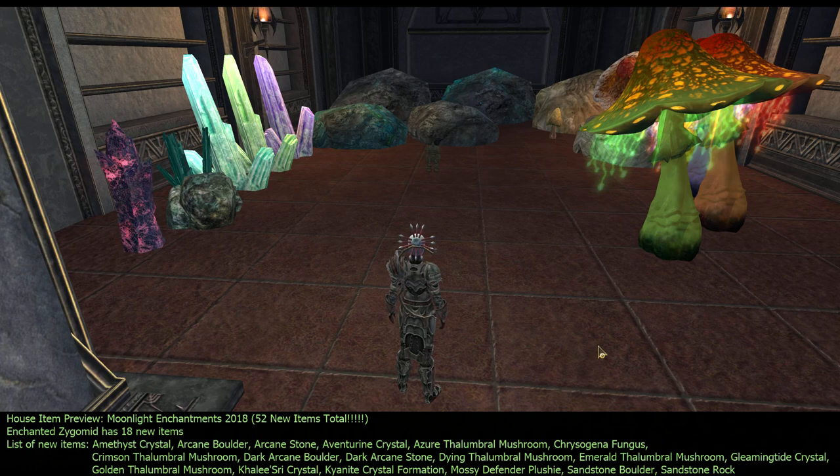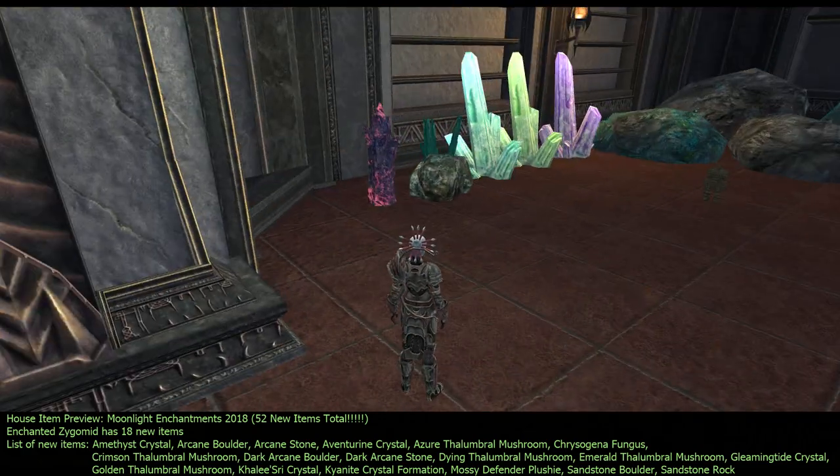Hi everybody, this is Ocarina. I am on the test server and the new moonlight enchantment items have hit the test server. There are 52 new items total, and there are 18 new ones in the zone — enchanted Zigomid or whatever. I'm not good at pronouncing any of these names; I'm gonna butcher them. Okay, let's get going because there's a lot of items to preview.